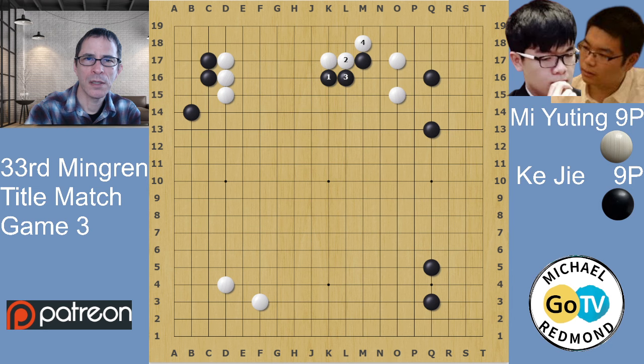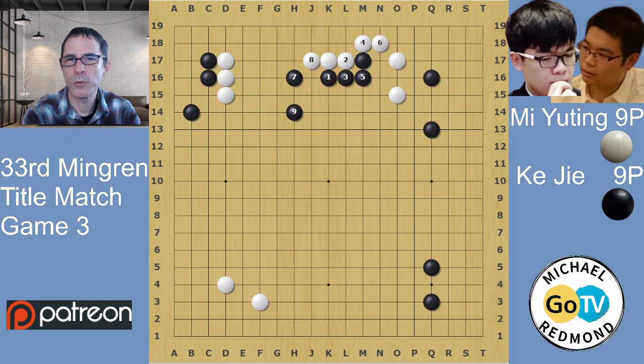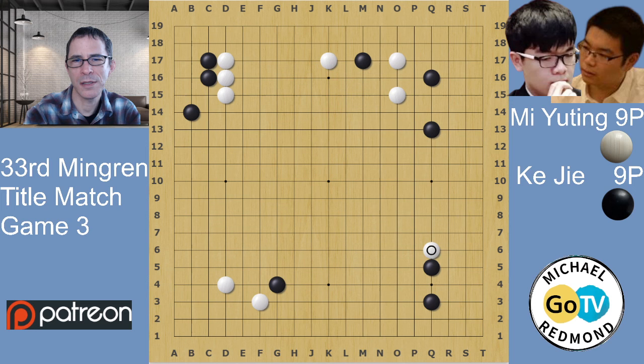This would be a way for white to protect the group on the right and keep things relatively calm. Black would probably reduce white's area, with the theme being to reduce the potential from white's wall on the D line - keeping white stones low on the third line while gaining some influence towards the center. In the game they got into this joseki, which we've seen a lot - it's another AI-type move.